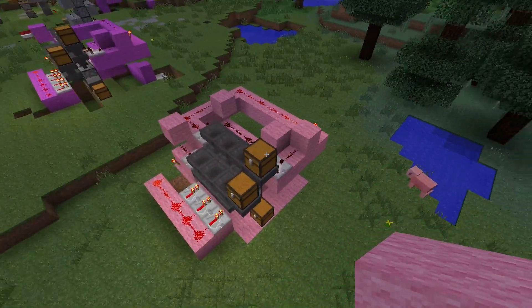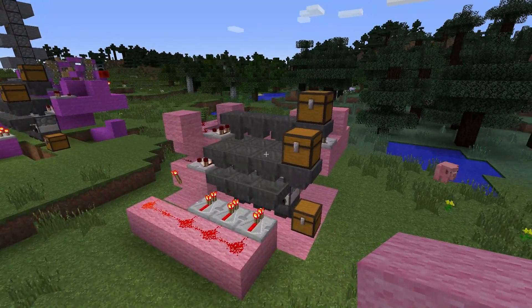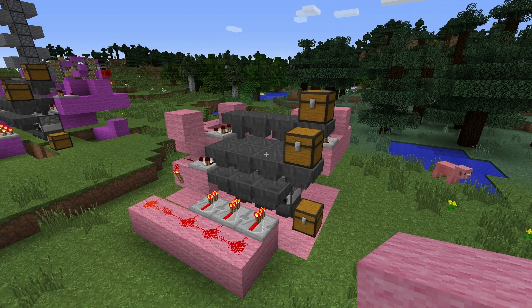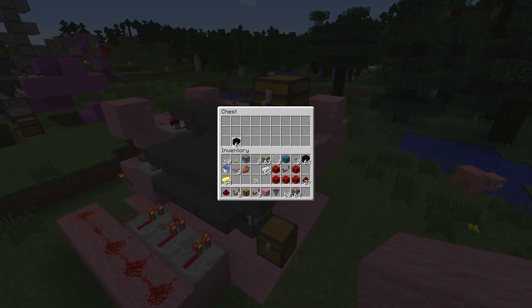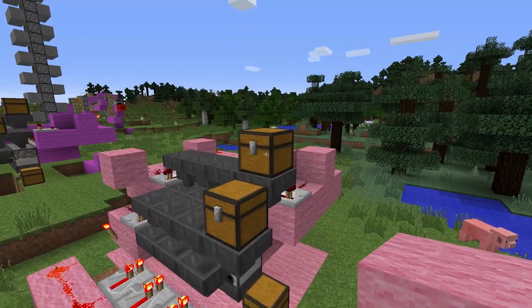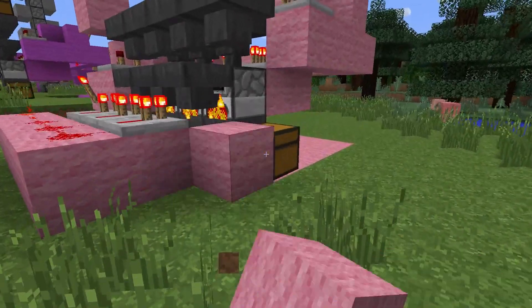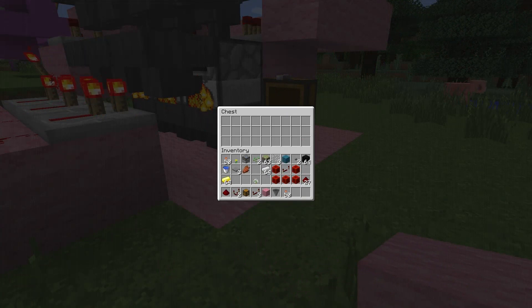Now that's pretty much it. Grab some fuel, grab something to smelt. And in a moment we should start to see that netherrack coming through as quartz. There we go — first three have come in. We've only got three furnaces here, so we'll wait a moment, then we should get six, and it should continue on until we've basically got all 64 through. I'll come back in a moment when that's done.